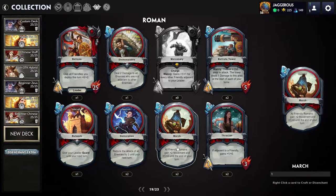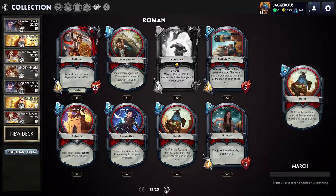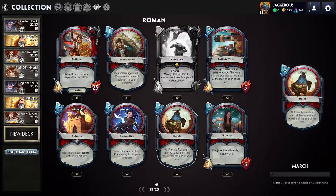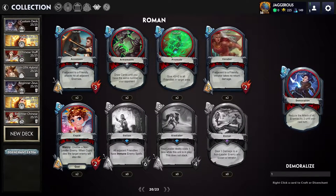I feel like cards that affect lots of units become super valuable as soon as you get two or three units on the board, and for their low mana cost I feel like it's a little unbalanced. Thrasian: if adjacent to a friendly, gain plus one attack — so she's already a two-three, give her March and she becomes a three-three. There are lots of cheap units that become relatively potent for very small cost. If you have Bellona's ability plus Mercenary plus March, that's still giving you a two-three with Charge if you have no adjacents at all.